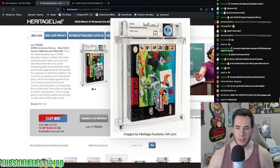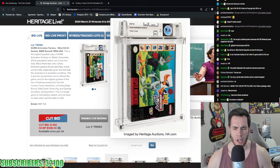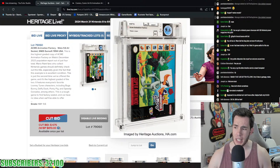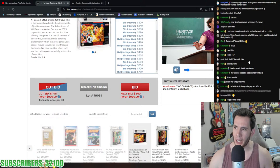Super Nintendo section has begun — we're about a quarter done with the auction, which is almost terrifying to say. We're definitely going to be in here for over two hours. Acme Animation Factory 9.6 A+ — highest graded copy on the pop report out of just four total — getting some love, pushing almost to $800. If there are any NES games you want comps on, just let me know.